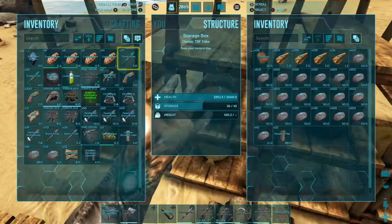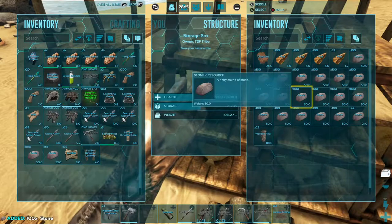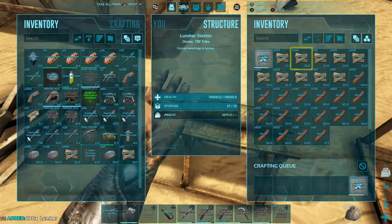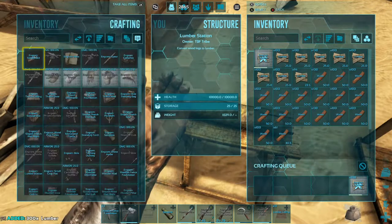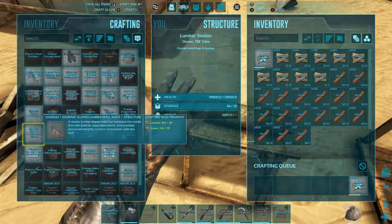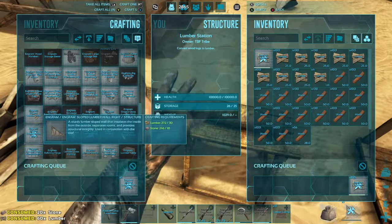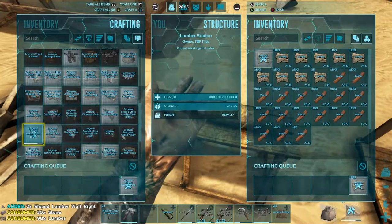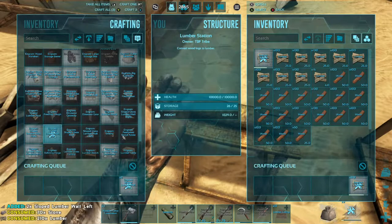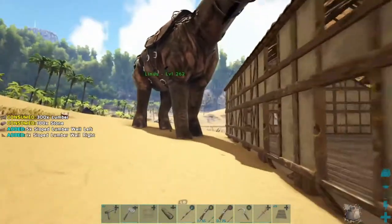We need more slopes. Let's grab some more. We need a little bit of stone and a little bit of actual lumber. We need the actual slope sides — maybe just three or four of those. Let's do five each of those, so we should be able to move again. There we go, we're flying.